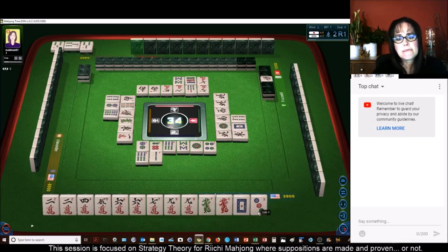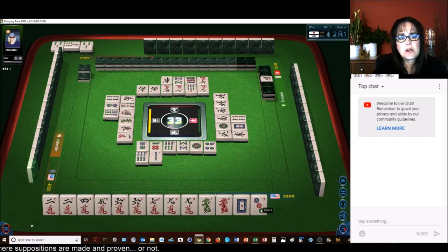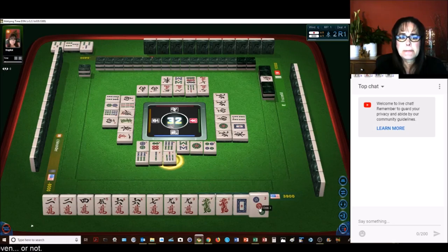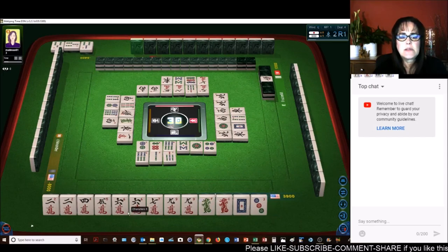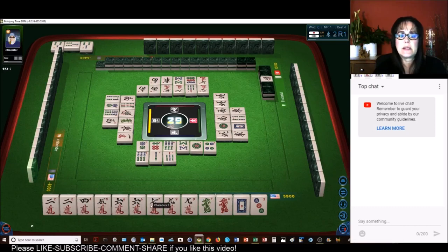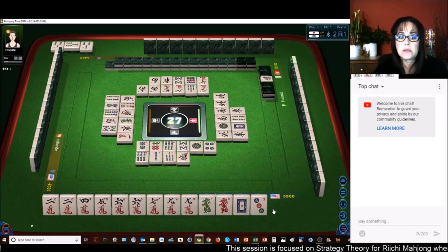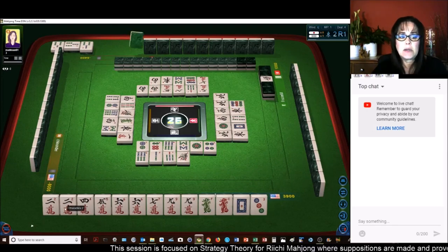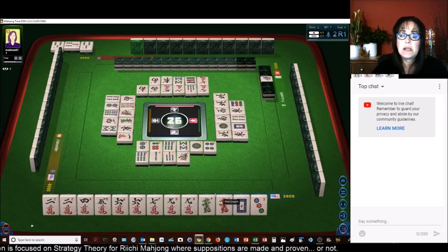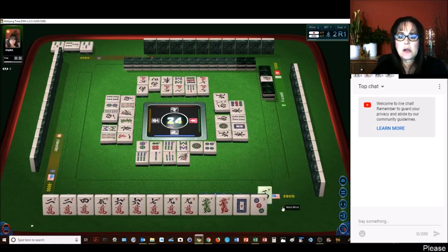East wind — we need cracks. West wind, seven bamboos, east wind. If a six crack is discarded I will not take it for a Pone, because we have a four, five, six and then a potential chi with six, seven. If the two crack or nine crack goes down I would potentially call that for Pone. Right now we're concealed but we still need another block — we have one, two, three, four blocks. We still need a pair. I would love to draw more cracks, because it's better to be waiting on a pair that is a number tile as opposed to an honor.